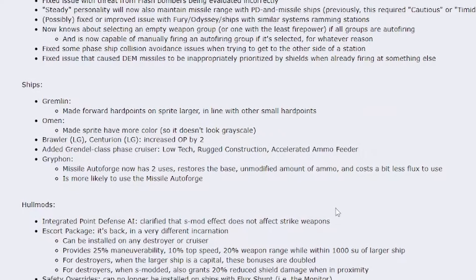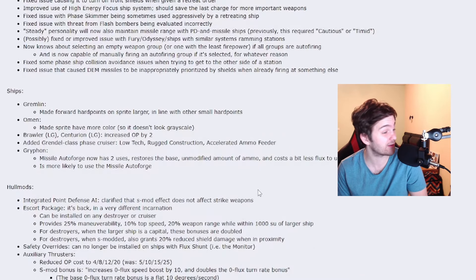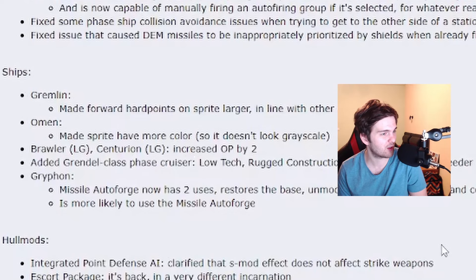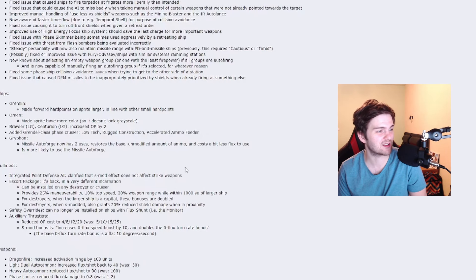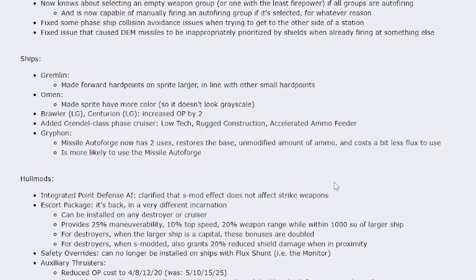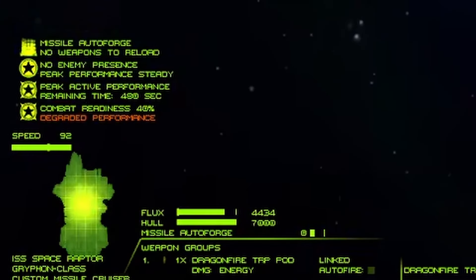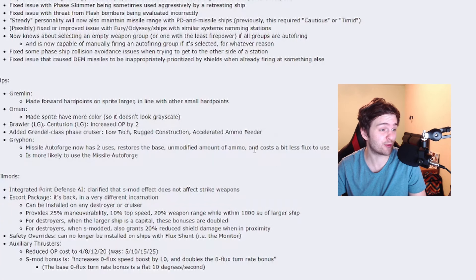Pretty small amount of ship changes. Brawl and Centurion have increased ordnance points by two. We have a new Grendel class phase cruiser — it will be a low-tech one with some built-in hullmods. The Griffon's autoforge now has improved use behavior and is also more likely to use missile autoforge, which is its special ability. The autoforge will also use less flux — finally some buff to the missile ship.